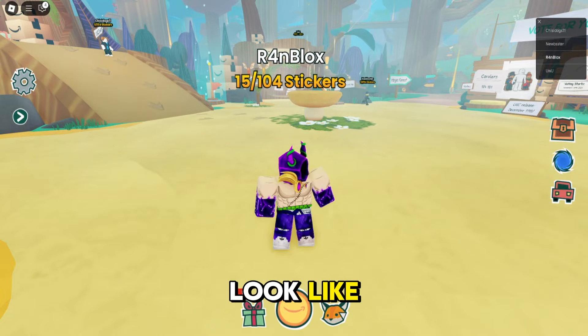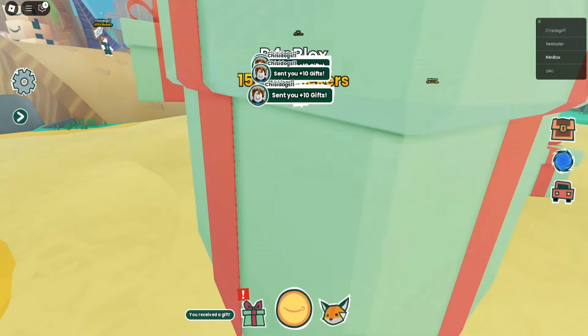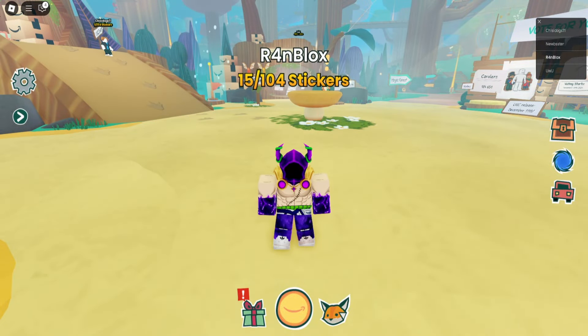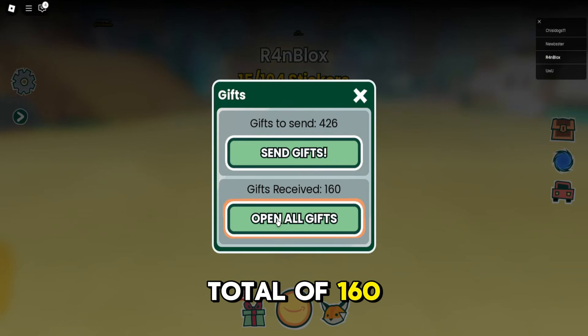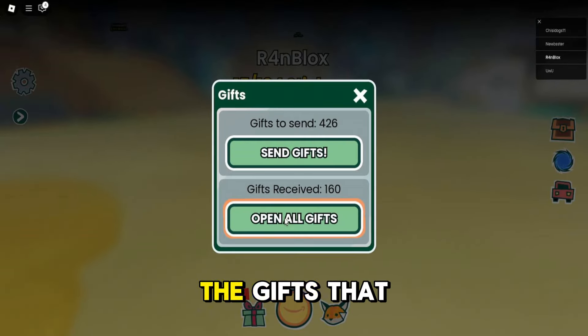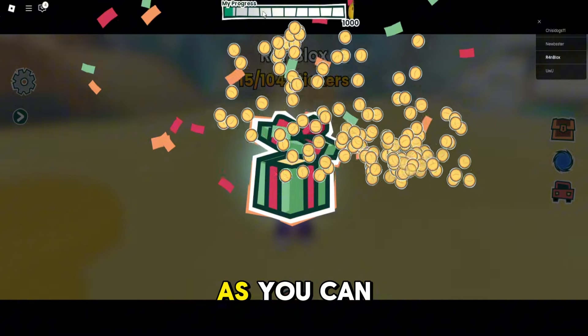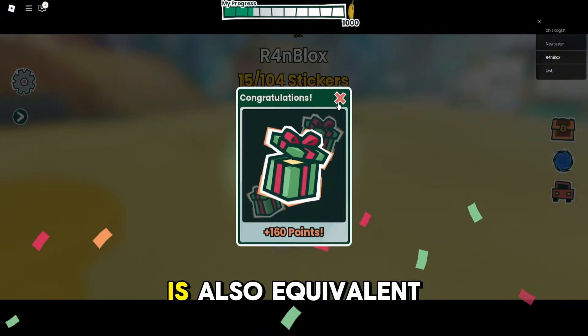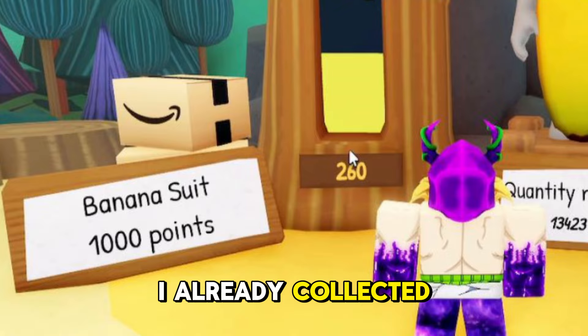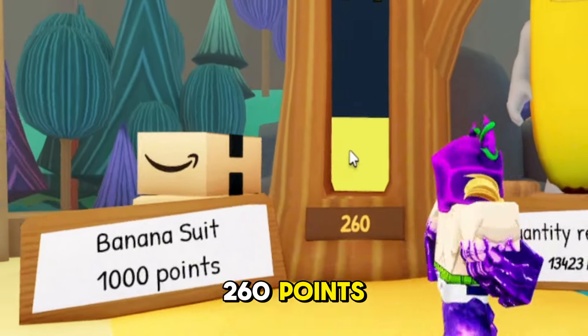Now, this is how it will look like if someone gave you a gift. I received a total of 160 gifts, and now I will open all the gifts that I have. As you can see, one open gift is also equivalent to one point. I've already collected a total of 260 points.